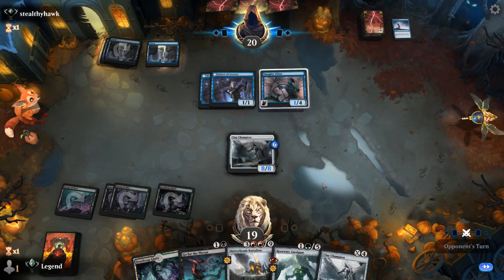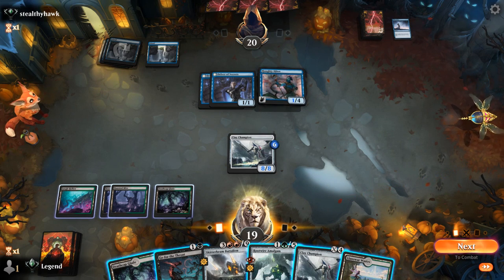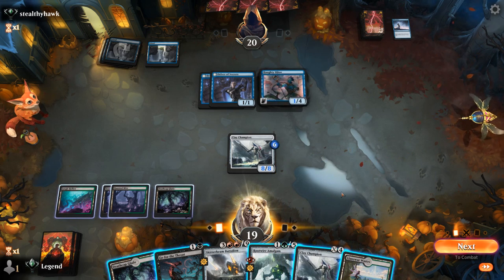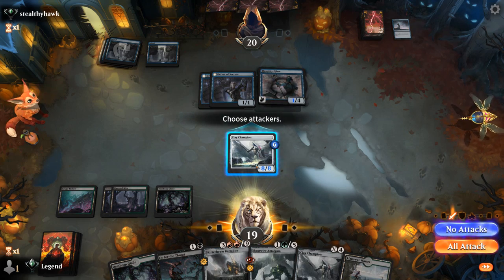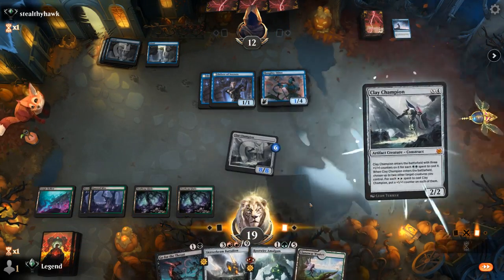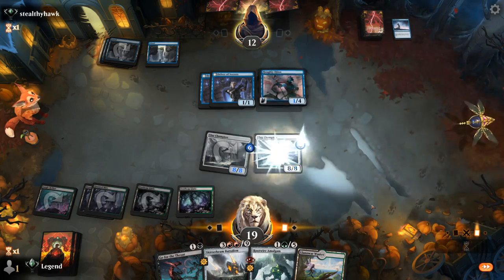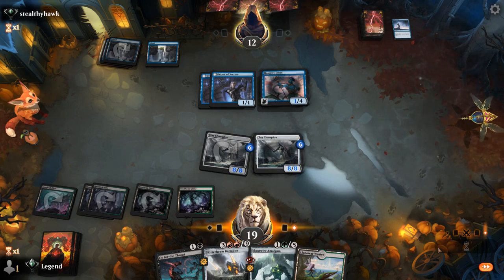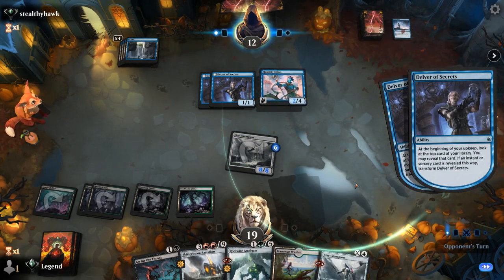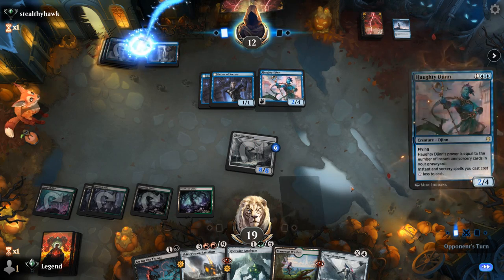We can attack, and I could try Go for the Throat on Haughty Djinn, although there's a decent chance they have a protection spell given that they haven't countered anything. So I might be better off playing another Clay Champion. We attack first. If we'd waited one more turn on Clay Champion, we could have played it as an 11/11 basically, but 8/8 is good enough when our opponent's at 12. Opponent had Fading Hope after all, but took eight first — so it worked out in a way. Double Haughty Djinn is scary, and our opponent sends in most of the team.